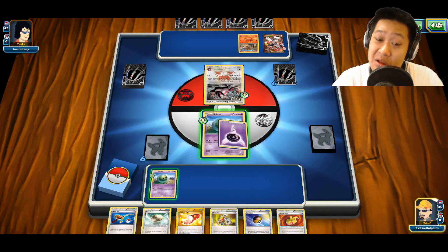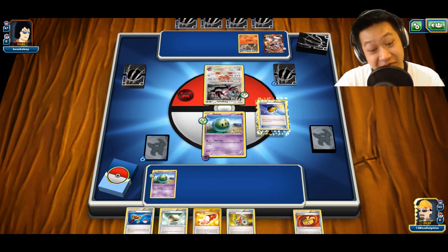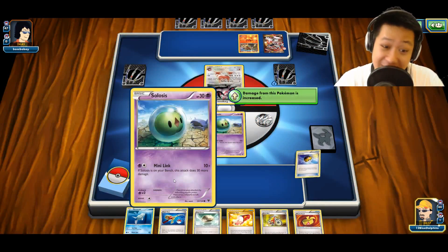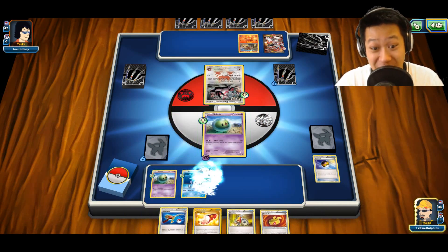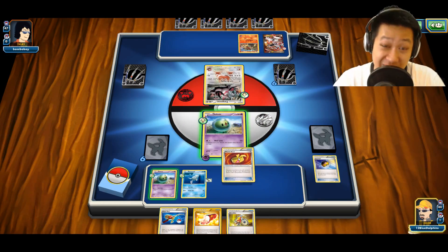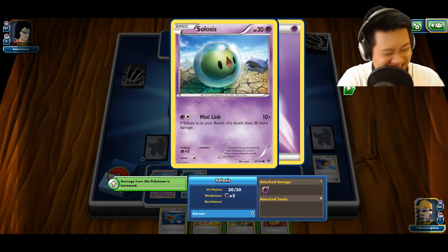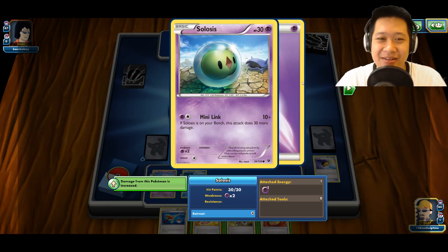Looking it up in the Pokedex: Solosis and the entire evolution line actually have two brains that think differently and only one body — meaning it's bipolar and probably acts really weird. It looks weirder than it actually is. Anyway, welcome to another Solosis Reuniclus match.